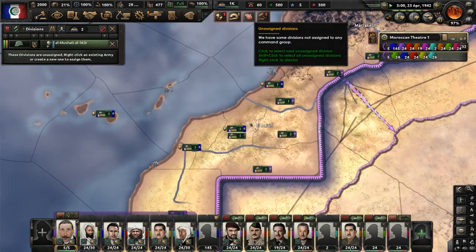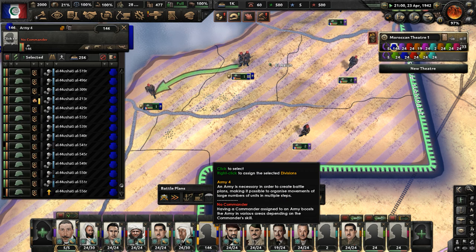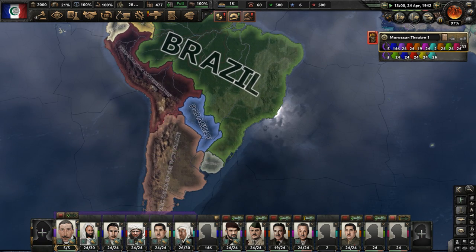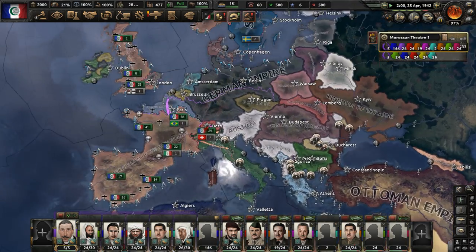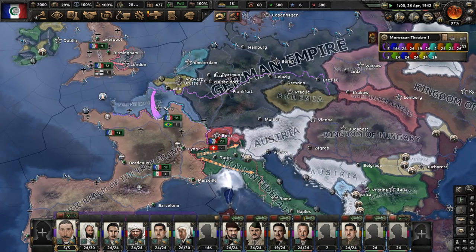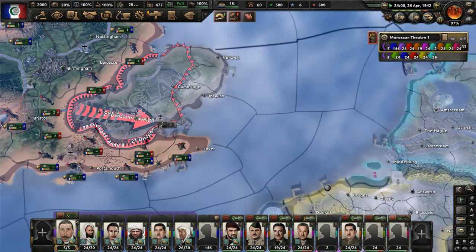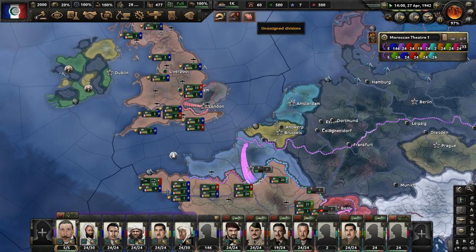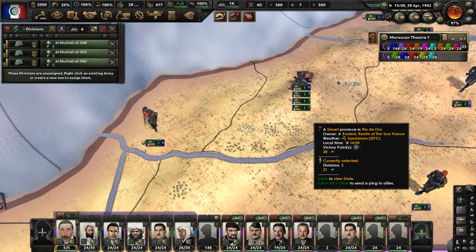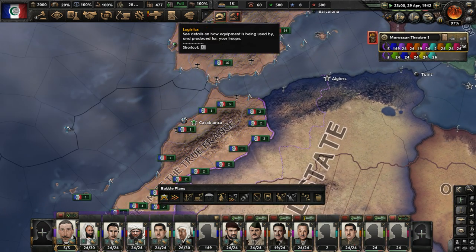Here are some unassigned garrison divisions. Send them off somewhere. The 4th Army is in charge of that department - they just garrison stuff all the time. We have several armies spread around the world, mainly in South America and Europe. We have an army watching the German Empire, Sweden, Austria, Italy, this German puppet in England. All these troops spread around, and we have unassigned divisions going to the garrison force, which is now at 149 divisions - it's only going to get larger.